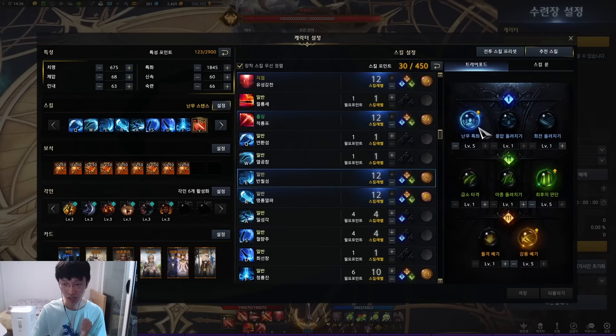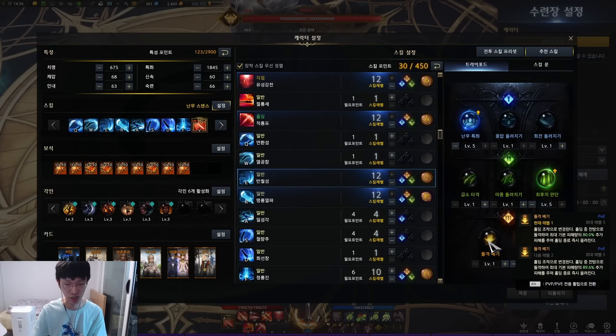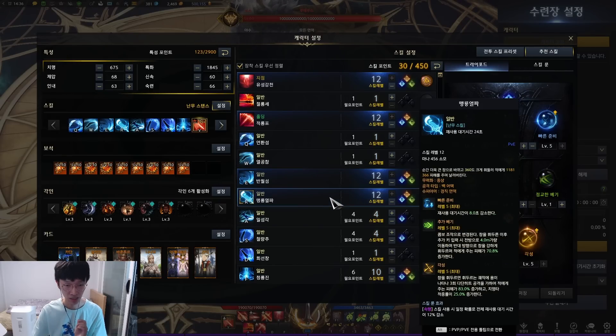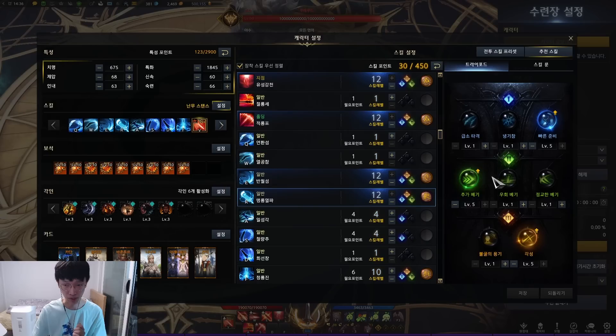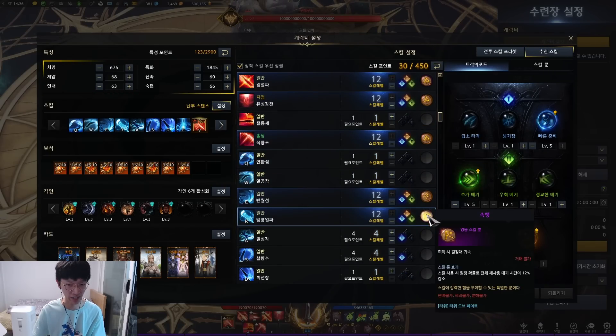Next is Half Moon Slash — you go 1, 3, 2. You can also run the Chasing Slash tripod, which is a holding skill. For the rune, bleed rune. Raging Dragon Slash — 3, 1, 2. I'm running Quick Recharge on this one. Since you may not have two Quick Recharges, you can put a blue Galewind rune on this slot instead.